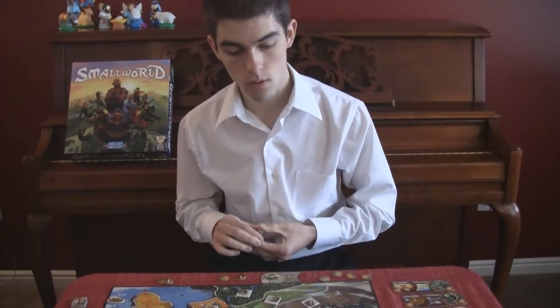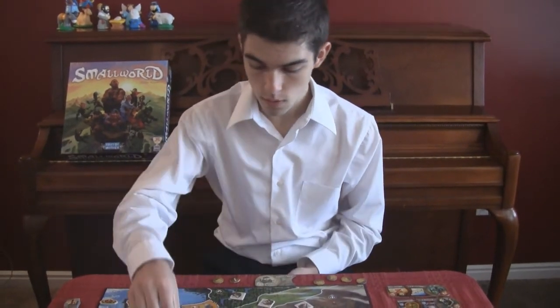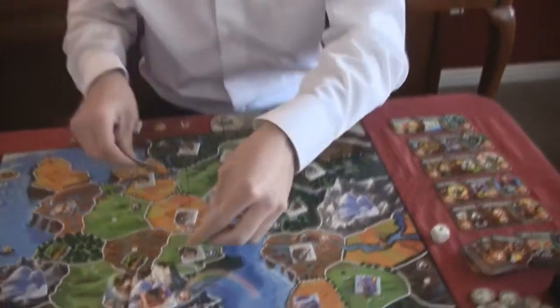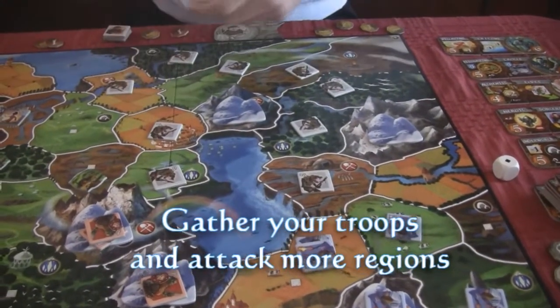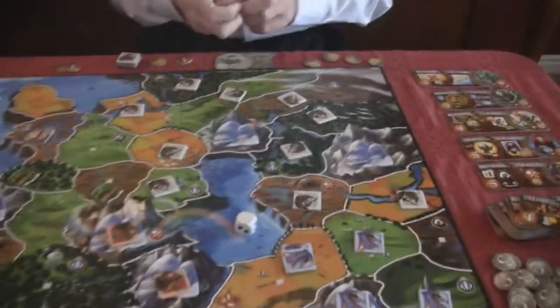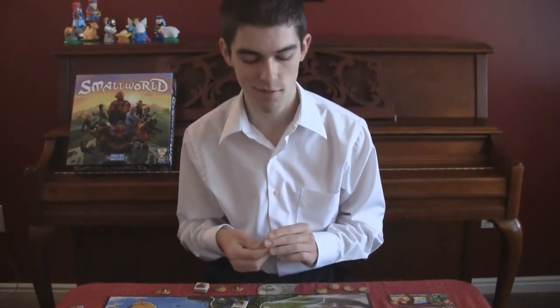So on subsequent turns, if you choose not to go into decline but you want to conquer new territories, say you're the ratman. What I do is there were extra tokens here — I take the extra tokens that were on top, leaving one in each section, and that gives me three, and these three are the ones I can conquer with. There's a lot, and there's a lot more going on, but mostly because of the special abilities. The special abilities are really what make it unique and really fun. That's why I love this game so much. What are you going to rate Small World? You know, I've never given a game this rating before, but I'd give it a five. That's awesome. Thanks, Trev.